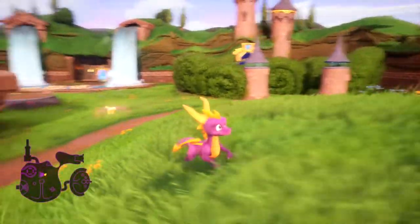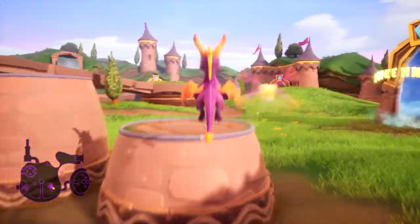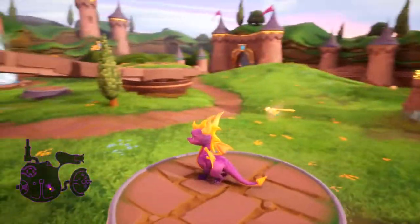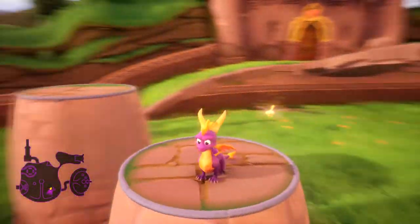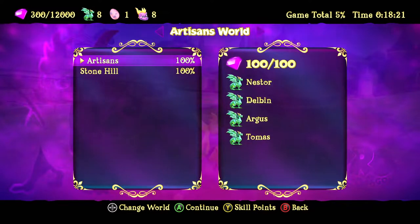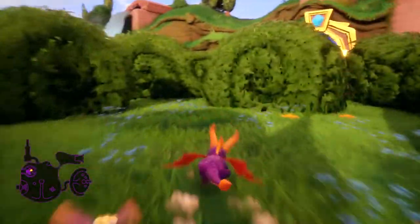Hey guys, welcome back to Spyro. When we last left off, we introduced ourselves into the game. Spyro was just chilling out having some fun with his friend Sparks, and Gnasty Gnork decided to ruin our parade and entomb all of the dragons in this world in crystal. So as the only dragon left, it's up to us to recover the treasure and save everybody else. In the last episode we managed to 100% the Artisan sub-world and Stone Hill.